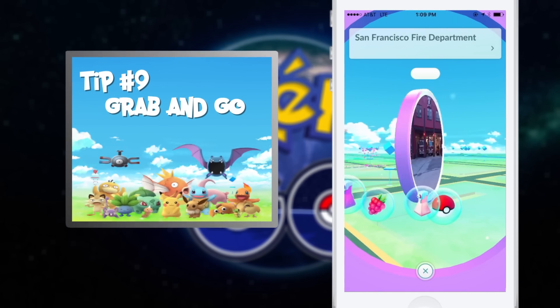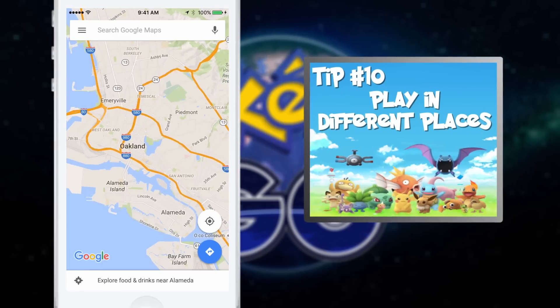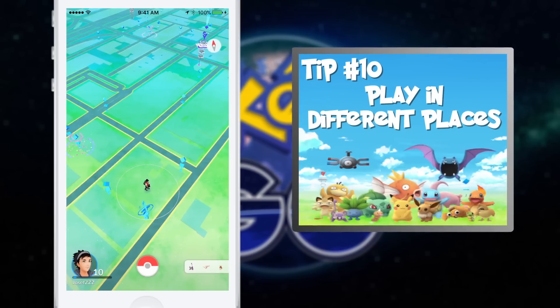Tip number nine: closing Pokestops grabs you all of the items instantly — you don't have to tap on each one. Tip number ten: play in wildly different places, different cities even. Stuff that's rare in Oakland might be super common in San Francisco, and vice versa.